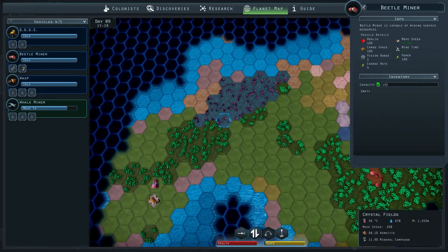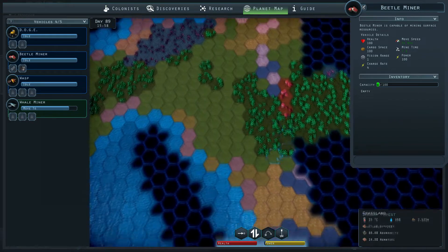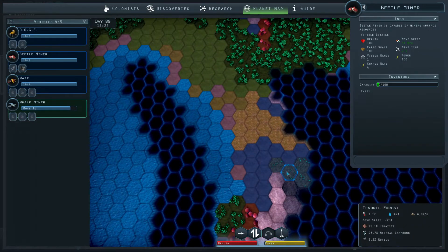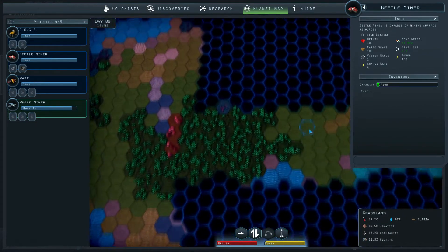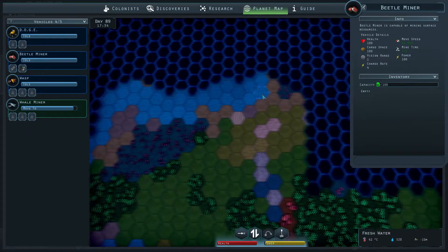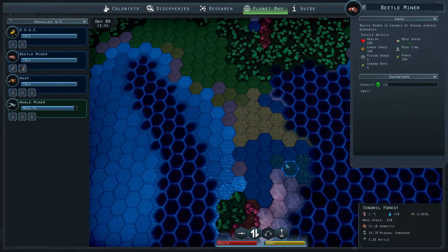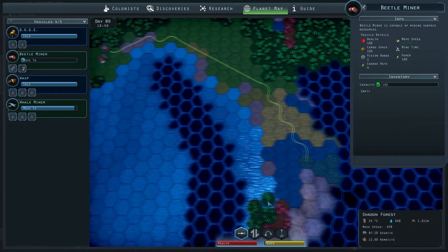I'm thinking, where was it that we found... There was somewhere where we could get EF5. I don't remember if there was one that was better. I have to start writing this stuff down. 3.6%. I think we're just going to go for the 5% right now, which is down here — 5.2, 5.1, 5.2. Yes, so we are going to send you down there to do some mining.